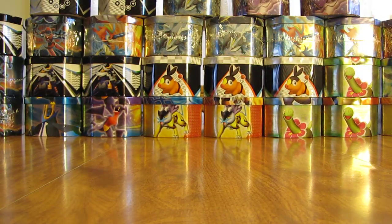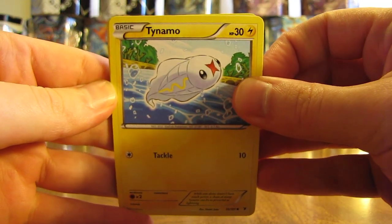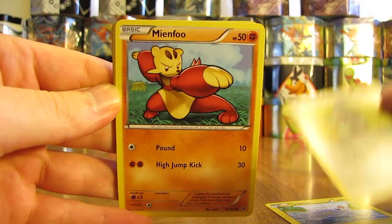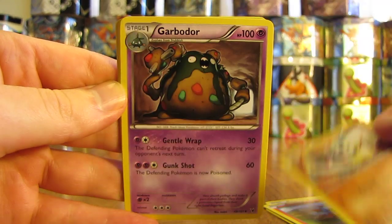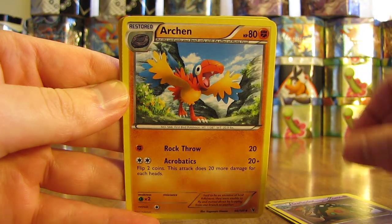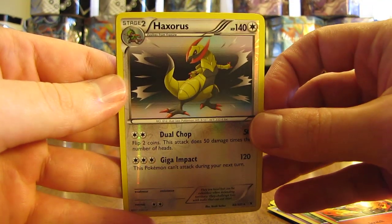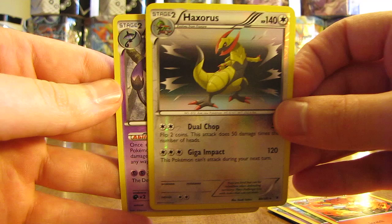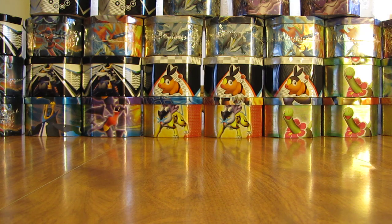Next up here — Noble Victories pack with Druddigan on the front. There are only, I believe, two ultra rare cards in this Noble Victories set, so they're actually pretty hard to get. I'm doubting I'll get one in this tin. So we have Tynamo, Axew, Mienfoo, Larvesta, Timburr, Garbodor, Archeops, Simisear. The reverse holo is a Haxorus — a nice reverse holo rare. And the actual rare in the pack is a Chandelure non-holo rare, but still — two rares in one pack is always nice.